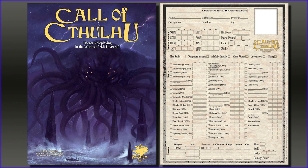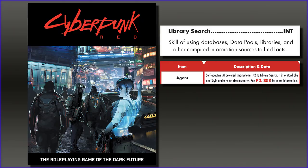After all, libraries now use computers and not card catalogs. The computer use skill is for things like programming, writing code, hacking, searching a database for hidden files or programs, or restoring a wiped data core — which is completely different than trying to Google something. That's why Cyberpunk Red gives you a plus two to your library use skill if you're using your agent's cell phone, because a library is a database, whether physical or electronic.